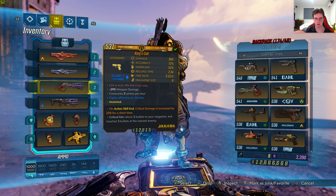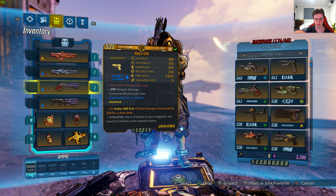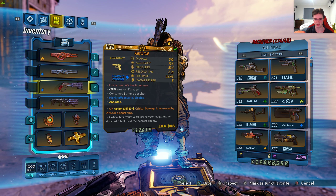The red text says 'Life is ours, we live it our way.' It has negative 29% weapon damage, consumes 3 ammo per shot, is highly effective versus shields, and anointed — on action skill, critical damage is increased by 25% for a short time.